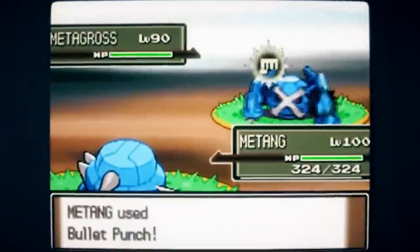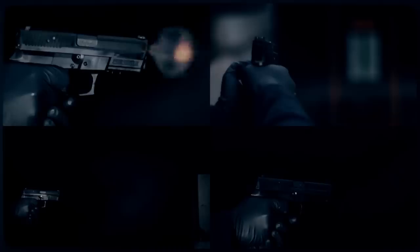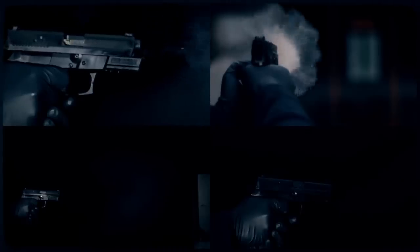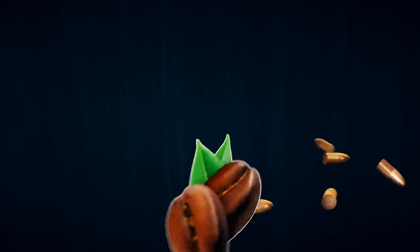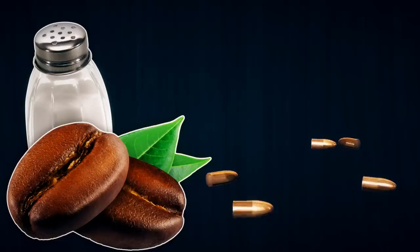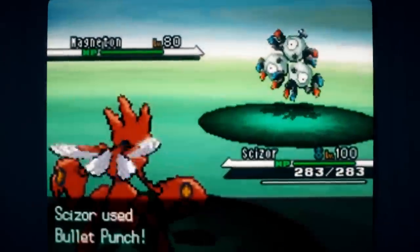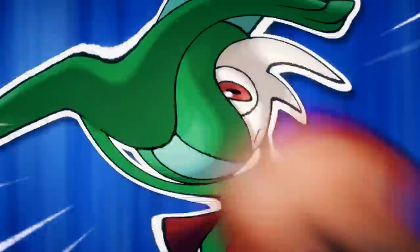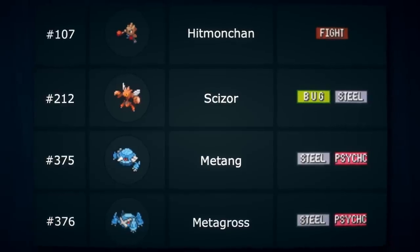Bullet Punch: we all know what a punch is, and 'bullet' is just an adjective here. This move is where the attacker launches a flurry of punches as fast as bullets. Now bullets were historically made of lead, and nowadays come in all sorts of different metals. The primary reason this move is steel type is because of the association of bullets with metal. It also always goes first because bullets are fast, and when you're striking that fast you're hitting super hard — so you might as well be striking with steel.